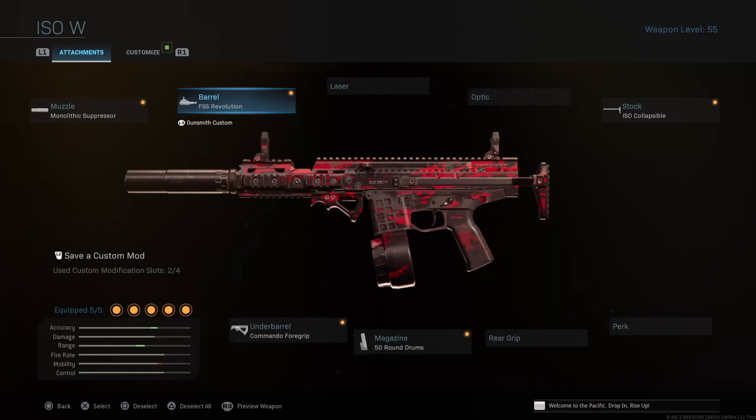So this is the best class setup for the ISO on Modern Warfare 2019 — the damage range attachments, the recoil attachments, a 50-round mag, and an ADS attachment. If you still play Modern Warfare and you want to use an optic, put on an optic and swap it out for the magazine. Apart from that, that's pretty much the best class.